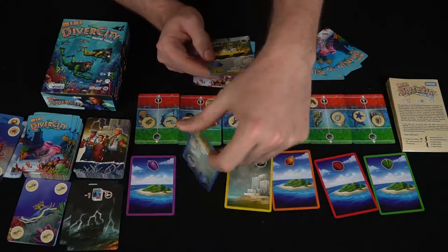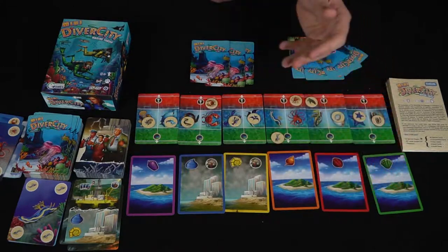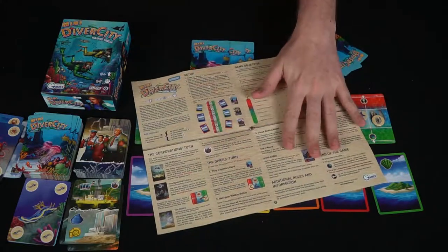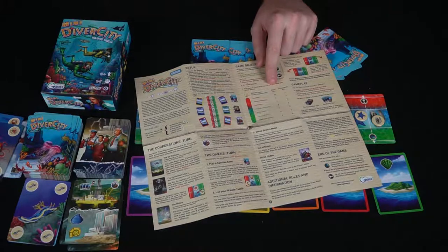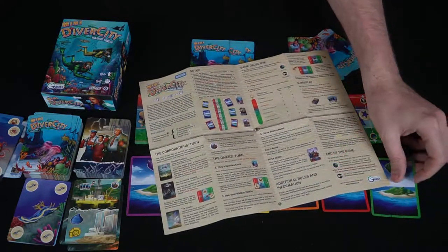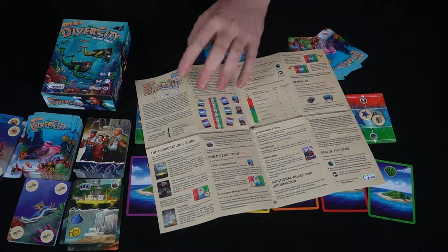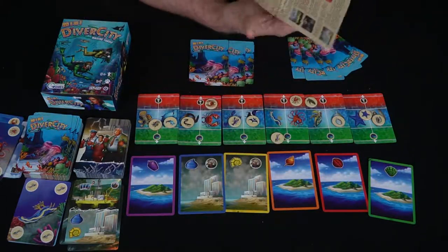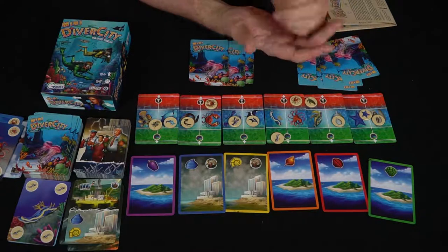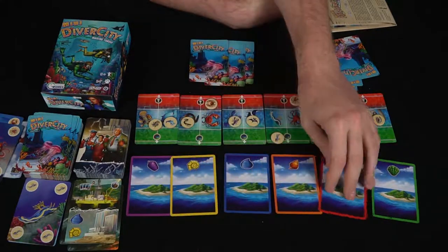The corporation cards can also flip islands — for example, a yellow and a blue island both turn into hotels in one action, which is very bad. You play based on the difficulty you choose, or you can just try to see how far you get. In Open Water Diver mode, you try to save five species before the corporations extinct five species or flip all the islands into hotels. You can also play Poseidon difficulty, where divers win by saving nine species and corporations win by extincting three.